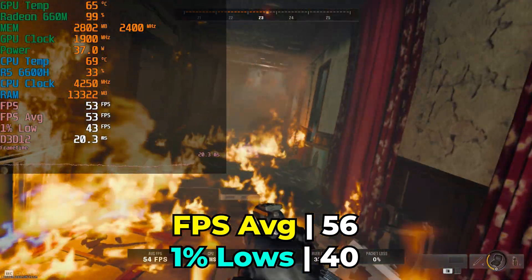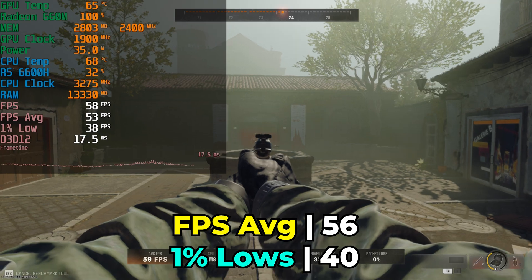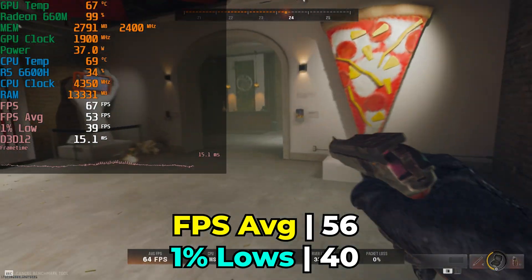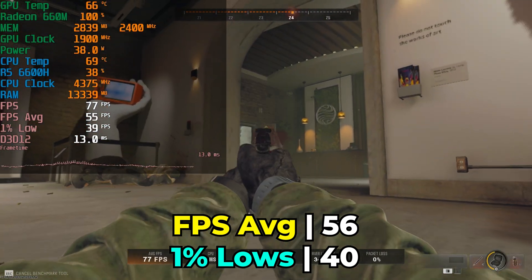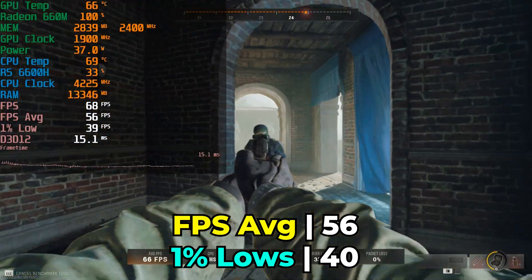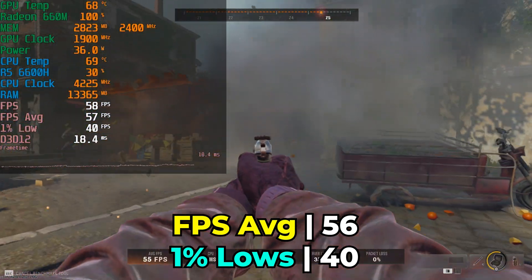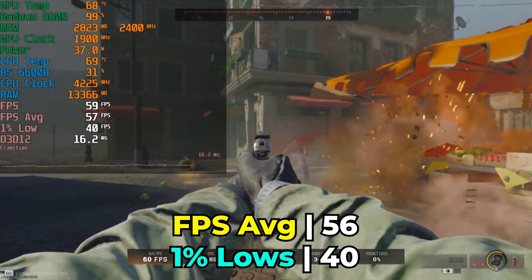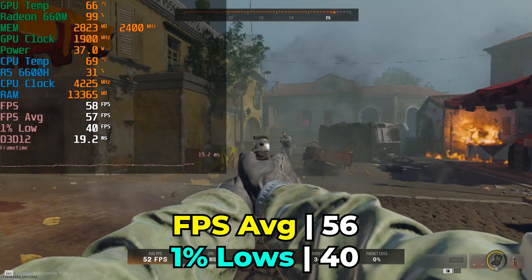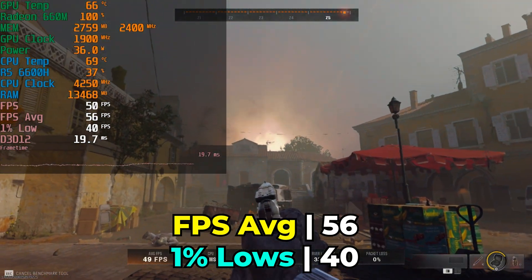The surprising part is just how extremely cut down it is — only 6 cores, while its bigger brother is 12 cores. But 6 RDNA 2 cores seems to be able to beat out 8 Vega cores in this title by a pretty noticeable margin. Honestly, it is making systems with the 6600H seem like a far better deal, especially since they're starting to reach price points even cheaper than some 5800H systems, which blows my mind.